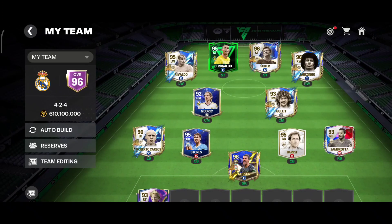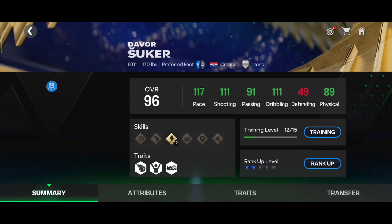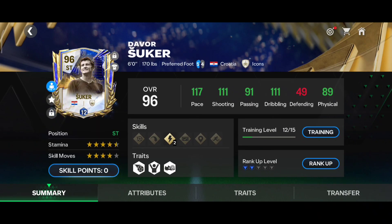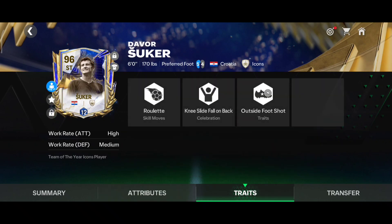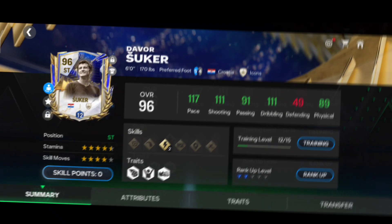I purchased the green version of Devon Shukar and I've ranked him up to level 12 with another Mastano. Here are the stats: 117 pace, 111 shooting, 101 curve, 91 — outside full shot is high/medium. Those are the stats.